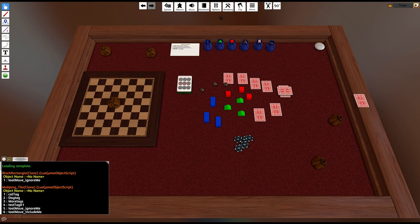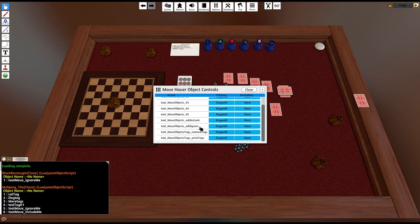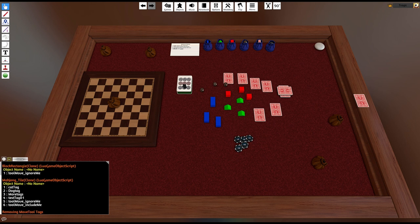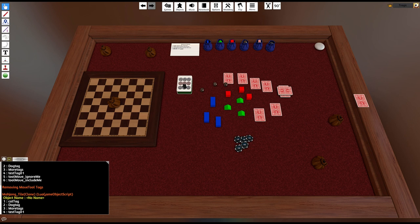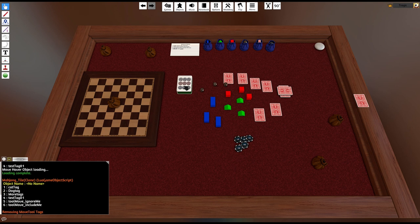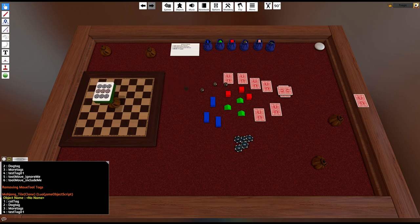There's a button in Game Keys called Remove Tags. If I click that on this object and remove the tags, it says 'removing move tool tags' — and now if I print them out, you can see all the original tags are still there, only the move tags are gone. Now of course it can be moved. So if I load that up: I can't move it because it's got the ignore me tag; I remove the tags, it keeps all the original tags, but it can now be moved because it doesn't have the ignore tag. That's a very easy way to do that.